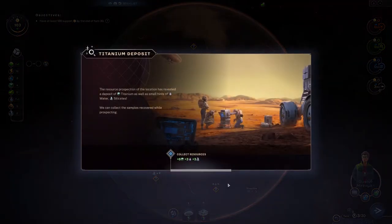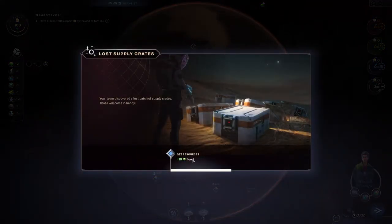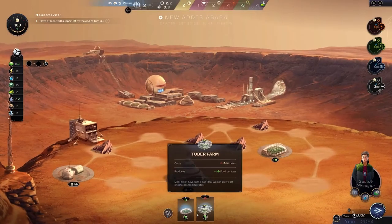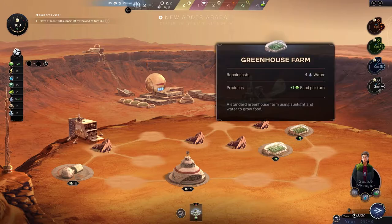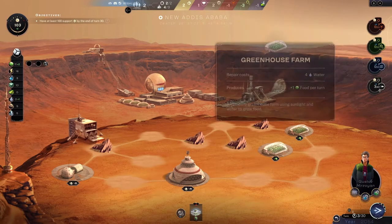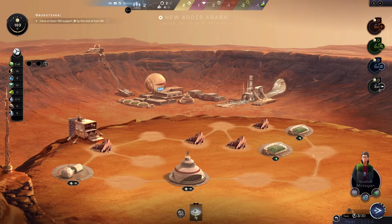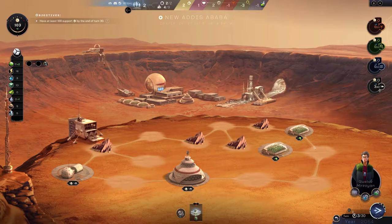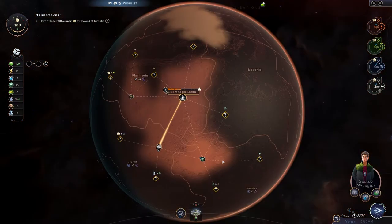We're going to do a little more exploring and get some more materials. Got a bunch of extra ones. We have enough water now so we can build another greenhouse. I'm building them apart like this because there are a few buildings that boost food production to nearby buildings — if I put it right there it'll hit three different farms, so that'd be pretty good.